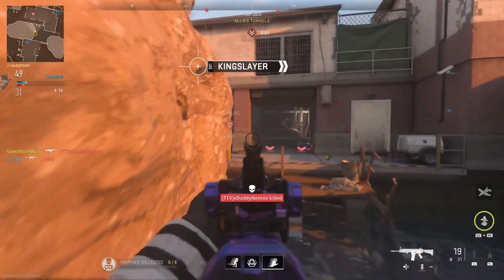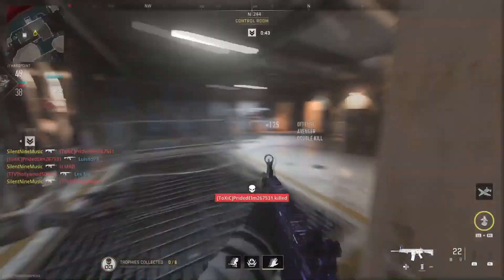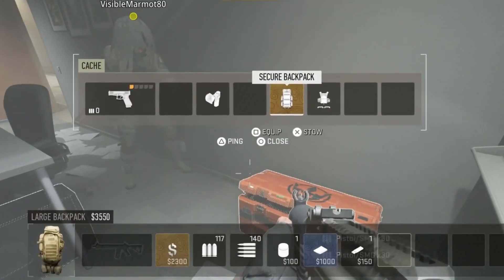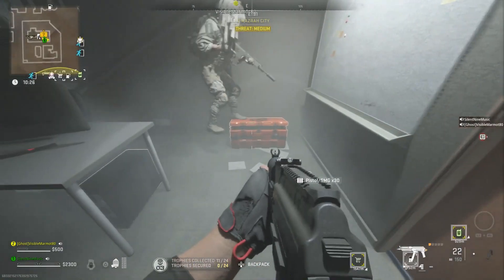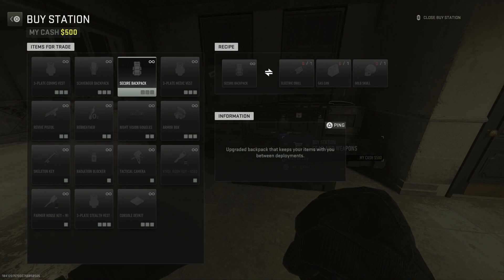The first one I'm going to show you guys is unlimited skeleton keys or stronghold key cards. What you need is a secured backpack. These can be found around the map in legendary crates — I got one right here. You guys can also craft a secured backpack with this recipe: it's with a golden skull and these two items.